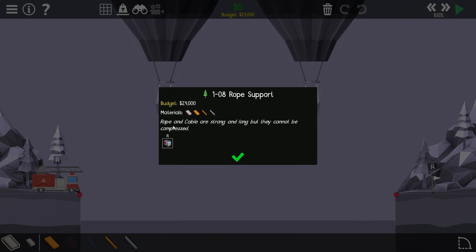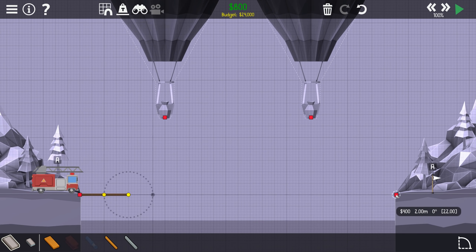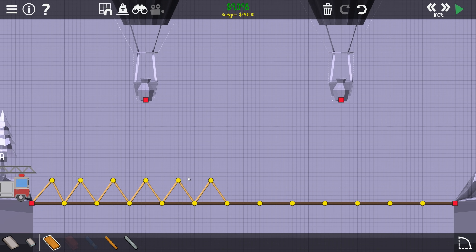Rope and cable are strong and long but they cannot be compressed. As I touched on in Poly Bridge 1 - turning snap back on - you've got your two basic principles of material. Your wood and steel work really well in compression, which means when the force is coming in from this side - say gravity acting down - it's good at being crushed. It's still got some strength but it's not as good in tension.